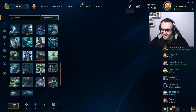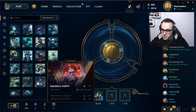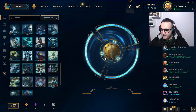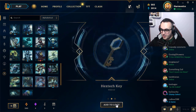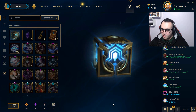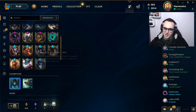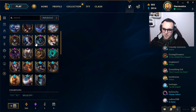Let's keep our re-rolls. Rush Door Poppy — no. Pumpkin Head Fiddlesticks — I already have this skin. Please... Oh yes! I love this one — Sandstorm Ekko, for free!